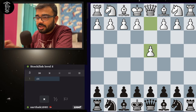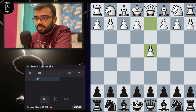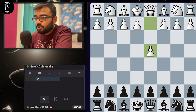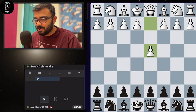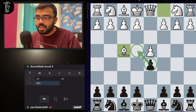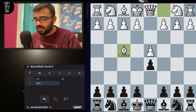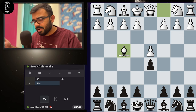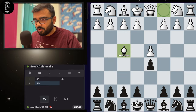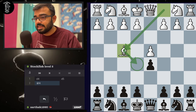White has played pawn to d4, which tries to control the center squares. As black, I'll do the same thing to control the center — I'll begin with pawn to d5, placing one of my pawns in the center and controlling the e4 square. White has played bishop to f4. I will not try to explain theory, but for a general understanding, this is called the London system. White has played bishop f4, developing a piece and also trying to control the center square e5.